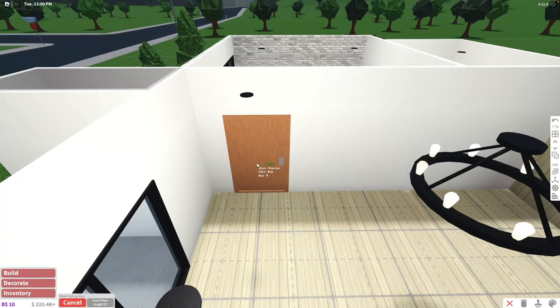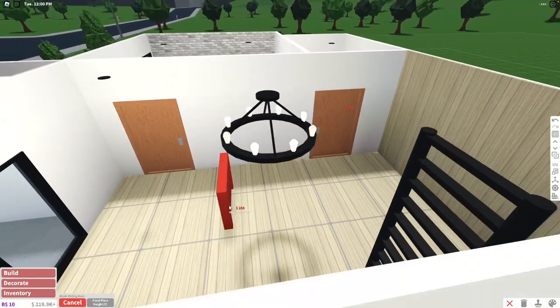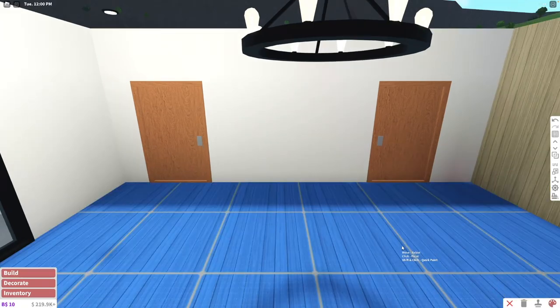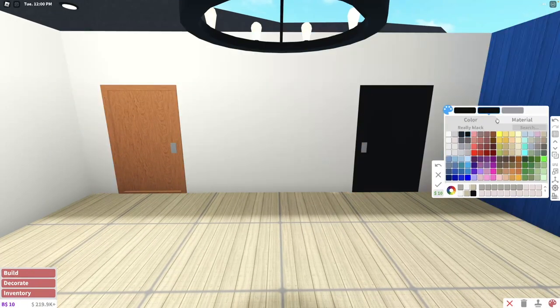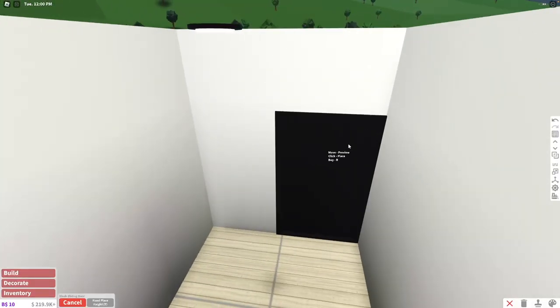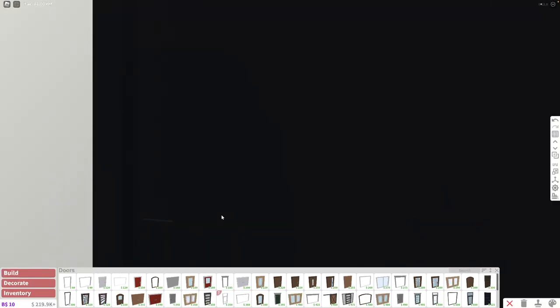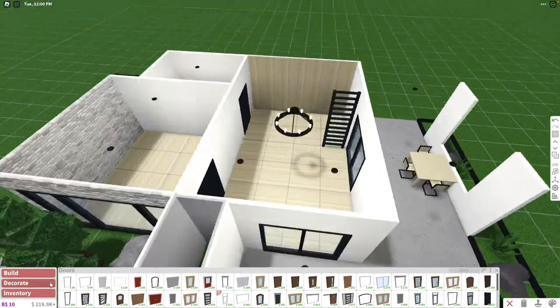For doors, we're going to take our sleek sliding doors and put two — one for the bathroom and one for the bedroom. This way it leaves a space between both doors, and we're going to have the TV right here in the middle. I love how these doors look in all black — it's a sliding door, so you don't really need to see the handle.